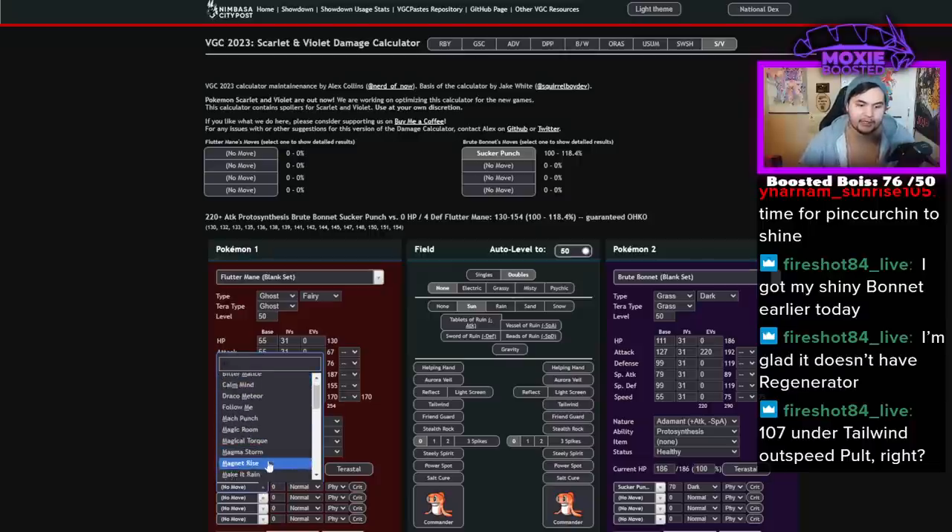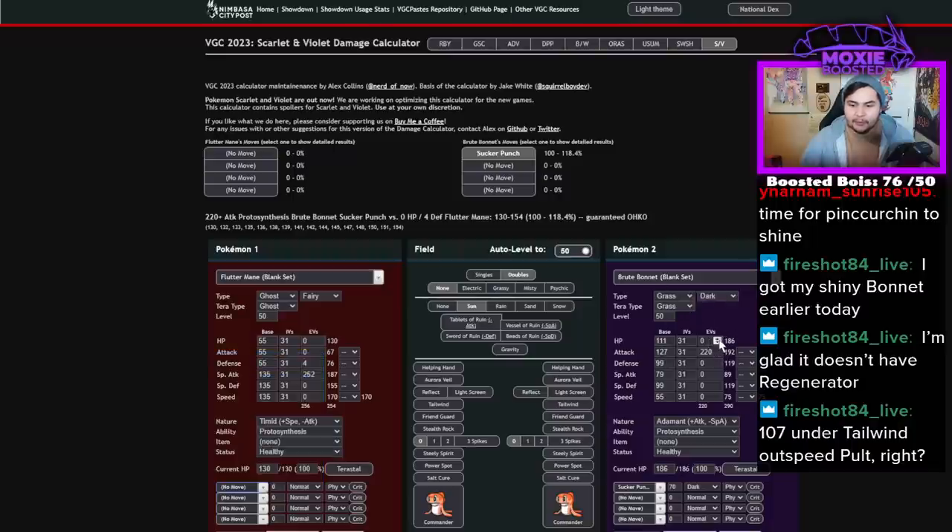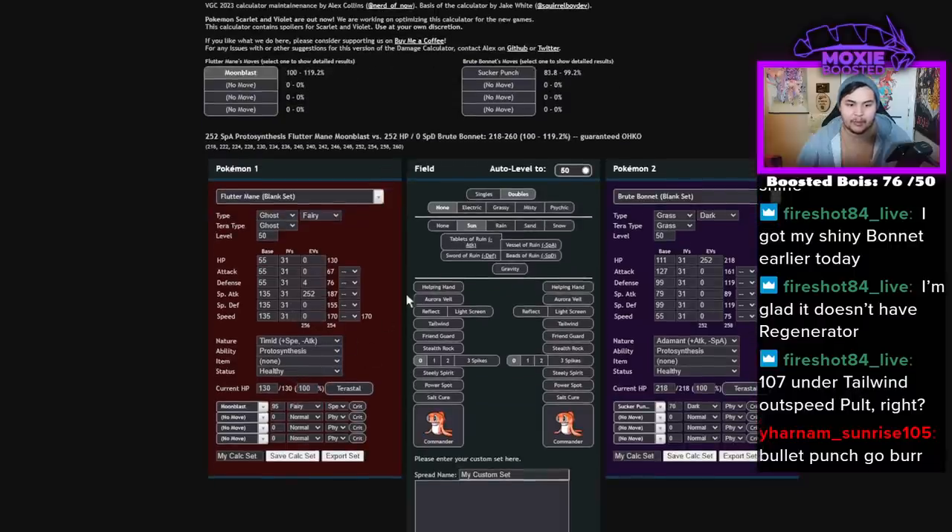Timid Moonblast from this guy — keep in mind, this is versus a Brute Bonnet running like 4 HP on the max attack spread. We give Fluttermane Moonblast — that's a one-shot on Brute Bonnet. And most are going to be running a lot of HP; if they run max HP, it's still a one-shot on Brute Bonnet. So Timid Fluttermane is one-shotting Brute Bonnet with Protosynthesis speed. And if you switch to Modest, now you do even more. Even a Pokémon with 111 HP and 99 special defense isn't taking a Timid Moonblast from Fluttermane. It's a very strong Pokémon.